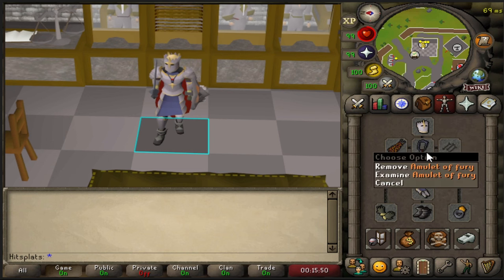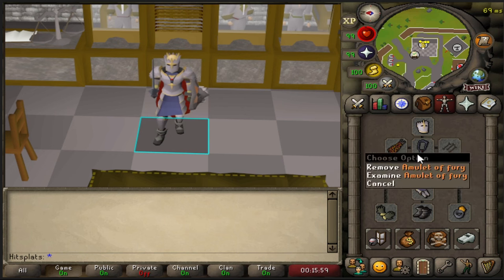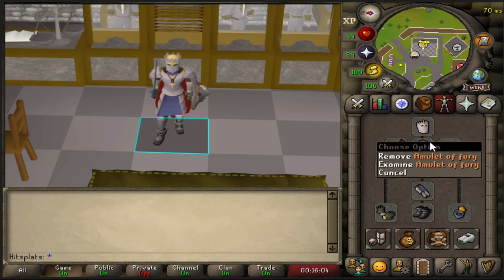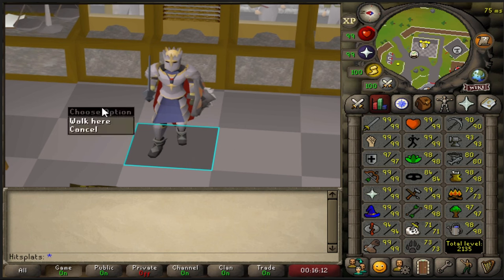Starting at 80 defense, if you want to last the whole 6 hours while AFK, you're going to want to probably upgrade this to a Blood Fury. You're going to go through one every about 8 hours, but until you get about 90 defense, you're going to need that Blood Fury if you want to last the whole 6 hours AFK. But you still last a good 4 to 4.5 hours as you're climbing up those defense levels.